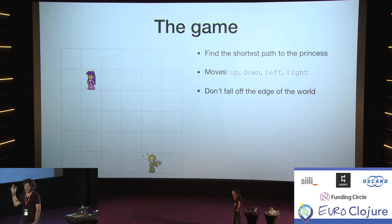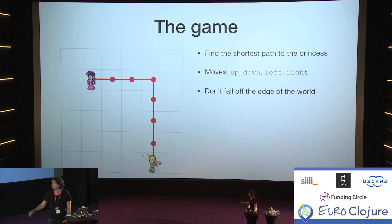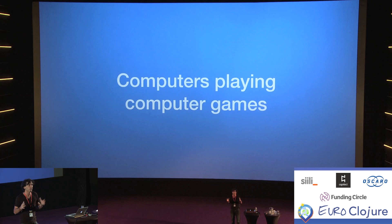The game is rather simple, and as you will soon find out the princess doesn't really need saving. What we're going to try to do is have our hero get to the princess by the shortest path possible. It can move up and down, left and right, and we should be mindful that we don't fall off the edge into the endless void. What we're looking for is some kind of AI that figures out it needs to go up, up, up, and then left, left, left. Pretty simple, but it does take some time for computers to figure this out.